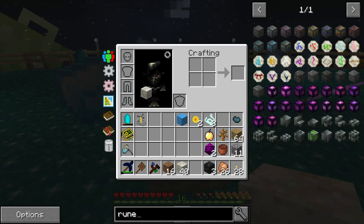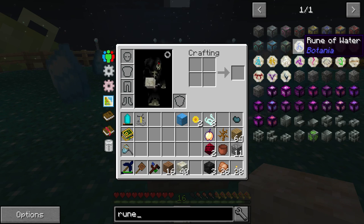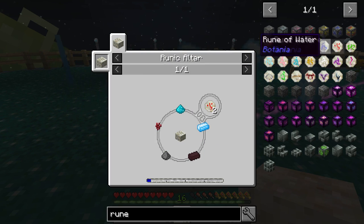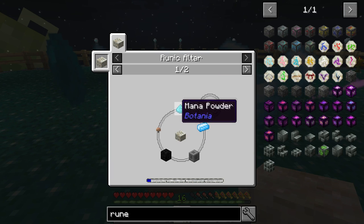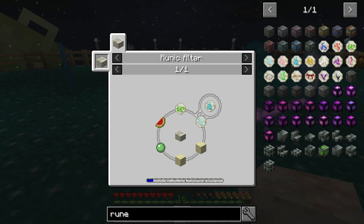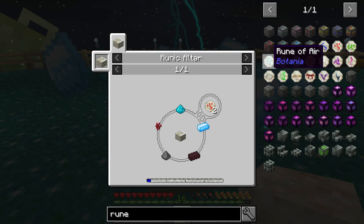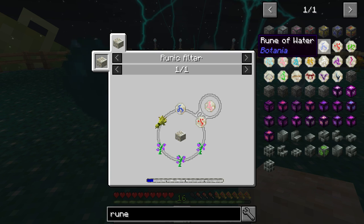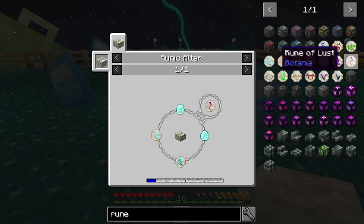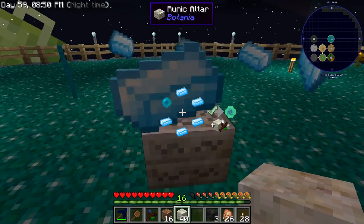I'll have to grab some more living rock, because what happens is you watch it fill up, and once it's full you need to toss a living rock onto it. Because this here is basically forming the rune, and then the living rock is what the rune gets planted into. All the runes take different stuff based on what they are. Rune of water takes fishing rod, sugar cane, stuff like that. Rune of fire takes nether wart, gunpowder, nether brick. And each one takes different stuff. The rune of summer takes rune of air and earth. Fire, water, earth, and air are the base ones, which is why you get two every time you do it. Most of them go into making stronger runes, except the rune of mana. There's even runes of the seven sins.